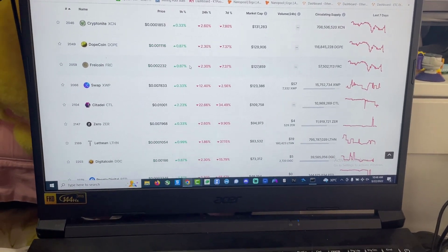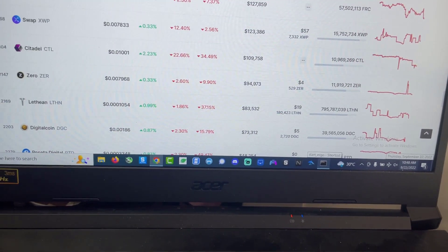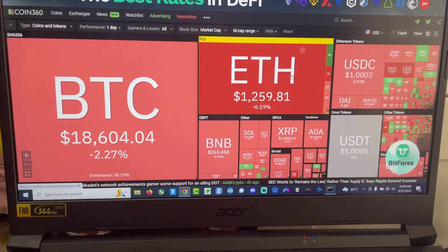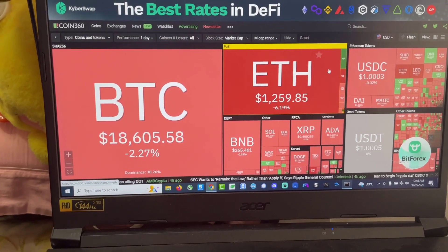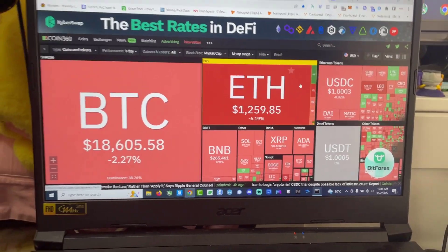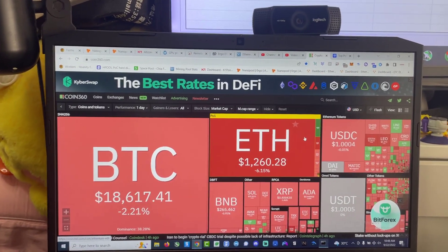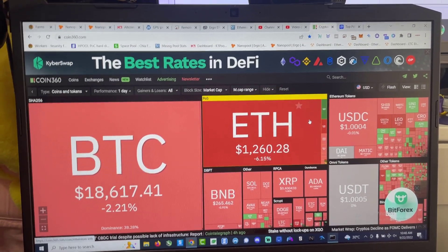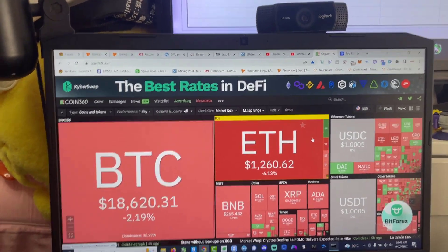This is the sad reality right now of crypto mining. Today — right now it's September 22nd — everything is in the red. Look at the crypto market. Ethereum dropped further; I'm guessing it might go below $1,000. I'm still figuring out what to do with the Ethereum that I mine. Probably gonna start a node, but the node APR is not that great — it's like 4%. So I'm still figuring that out.